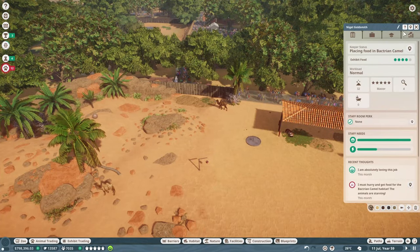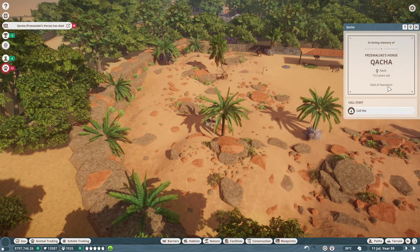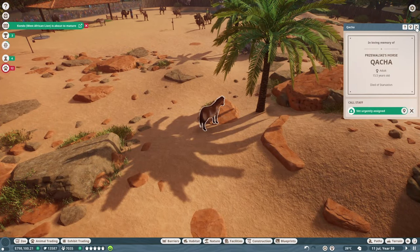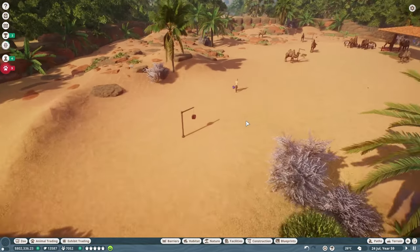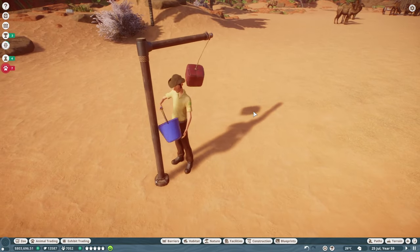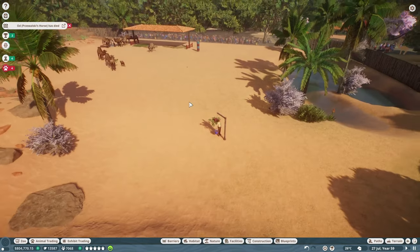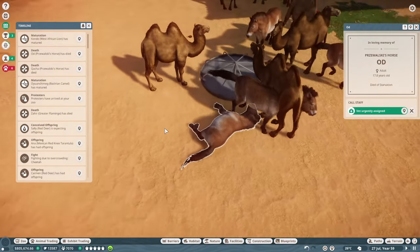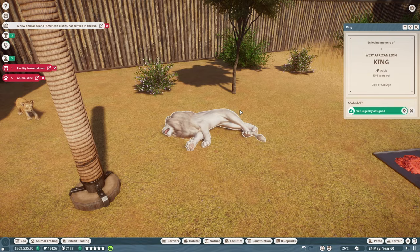On a sad note, two of the horses in the camel habitat died of starvation while being fed, which is a little ironic. The tiger dying was totally my fault, but these guys dying? Not my fault — I'm blaming lag. In all seriousness though, I was so disappointed to have more animals die in a way other than old age, and I'm not sure how it could have been prevented. But I moved on, and so did King — at least he died of old age. I set up a memorial plaque on his barrier since I had actually named him.